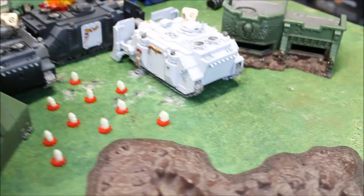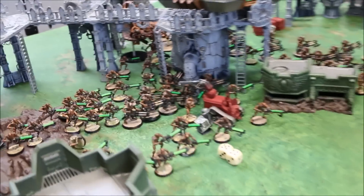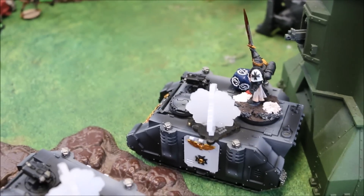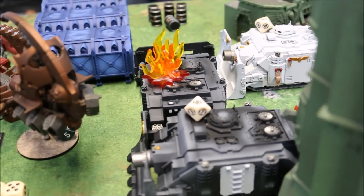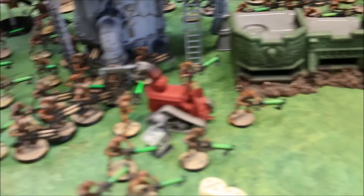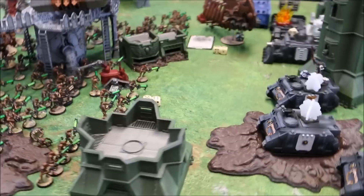We did a couple more wounds to the White Vindicator with the Flux Arcs on the Monolith, then fired the Monolith and the Catacomb Command Barge. We brought the last Vindicator down to two wounds with anti-infantry fire. From that point we made a charge — put the Ghost Ark into both of the Vindicators, survived the Overwatch, and locked them both with an eleven. We also rolled a nine to charge with the Warriors, who are going to be locking both of the Rhinos.